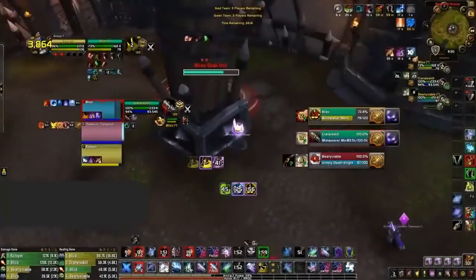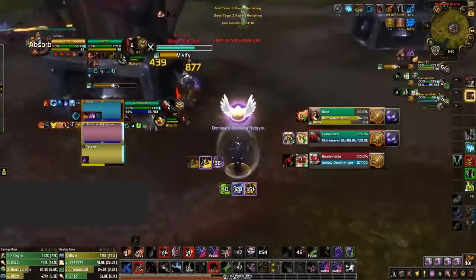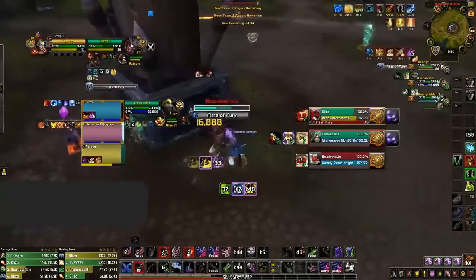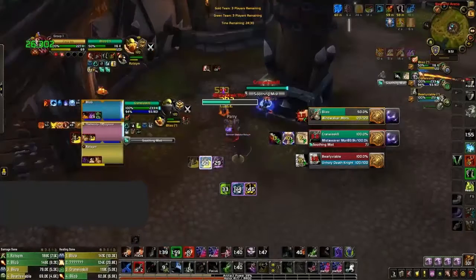For example here, I'm pushing in and pressuring the Wind Walker Monk and want to play super aggressive in this opener. Looking at Omnibar lets me know that both Monks have Leg Sweep ready, and with the Wind Walker Monk on low health, it's extremely likely that Leg Sweep will be used to peel. So just as me and my healer are about to stack up for a Leg Sweep, I press Evasion, which allows me to dodge the Leg Sweep and save my Trinket for an aggressive play later on.